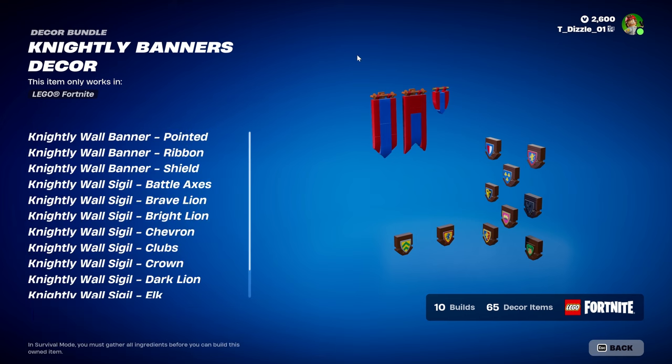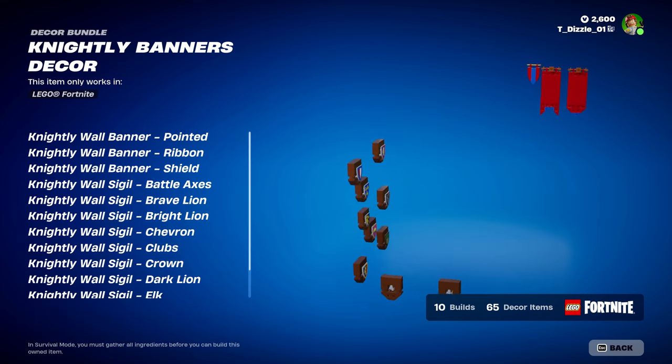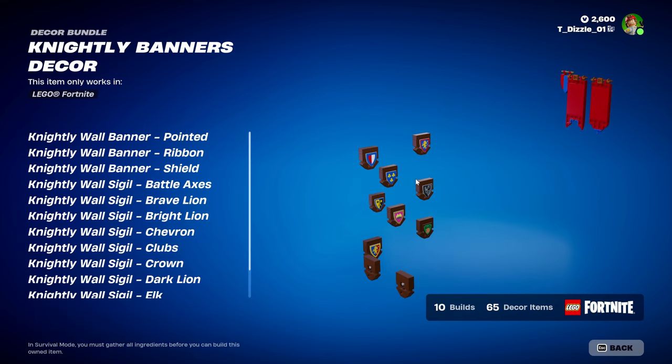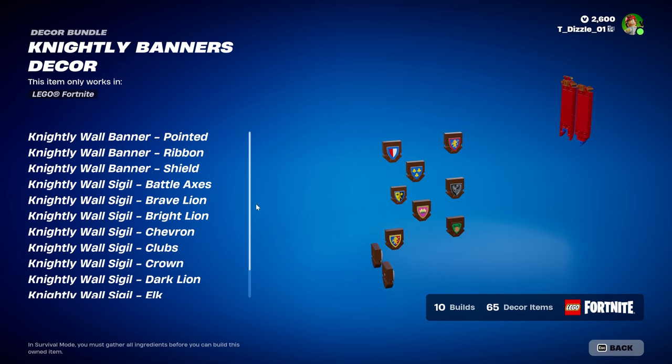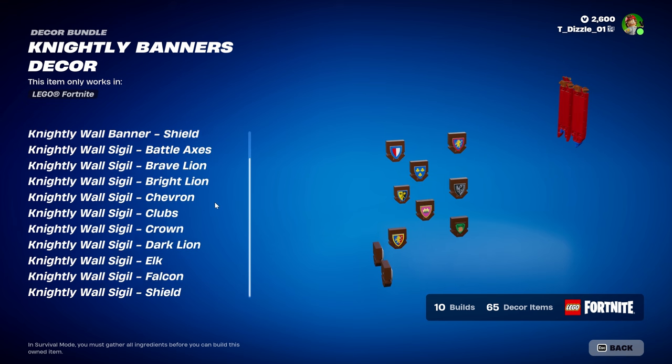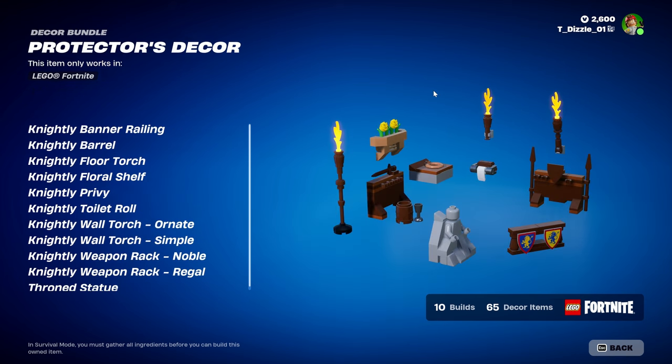Let's get into the decor. Nightly Banners Decor — we got Nightly Wall Banner, Pointed Ribbon Shield. Then we got the Sigil: Battle Axes, Brave Lion, Bright Lion, Chevron, Clubs, Crown, Dark Lion, Elk, Falcon, and Shield.